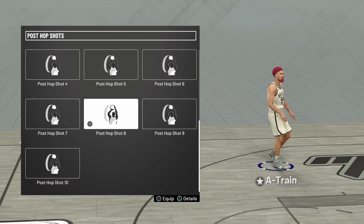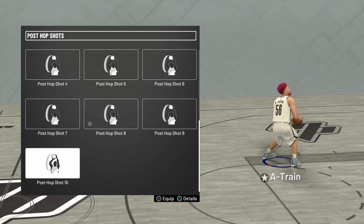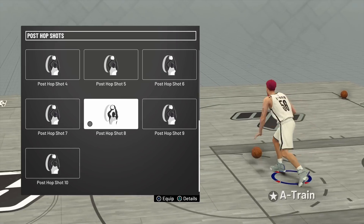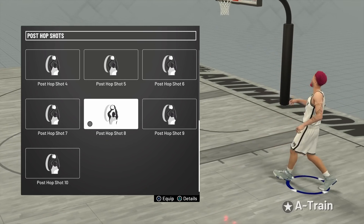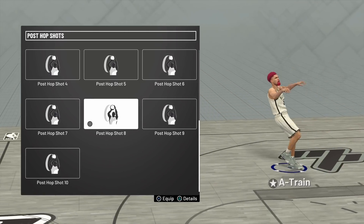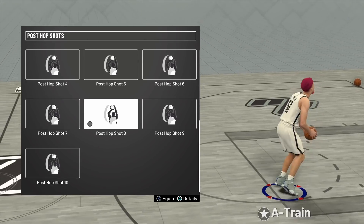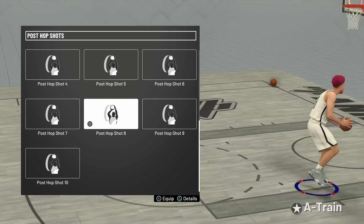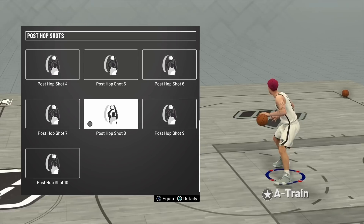Now for my post hop shot, I use Post Hop Shot 8. I know Post Hop Shot 10 is popular as well, but personally Post Hop Shot 8 is the best for me. Keep in mind this does depend on whether you have Silver, Gold, or Hall of Fame Difficult Shots. As you can see with Post Hop Shot 8, the separation is very big. If you have Hall of Fame or Gold Difficult Shots, it's not gonna be a problem. But if you are not a primary post-scoring build, it's gonna be difficult to hit these shots.